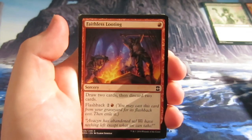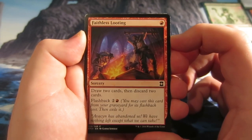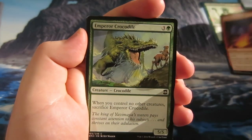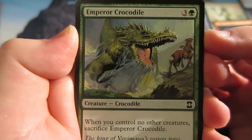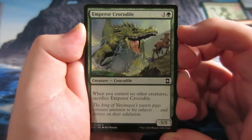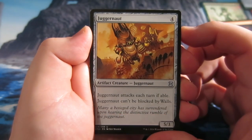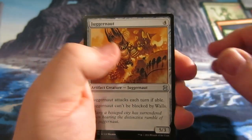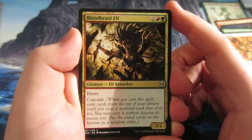Pretty funky art on that — pretty nice art there. We get one of the dismal backwashes as I call them. This is a nice common — Faithless Looting costs one, draw two cards then discard two cards, also has flashback for three. Emperor Crocodile — some nice cracking art there, really like that. When you control no other creatures, sacrifice Emperor Crocodile, so it's a 5/5 for four. First uncommon is Juggernaut, costs four, a 5/3, attacks each turn if able.